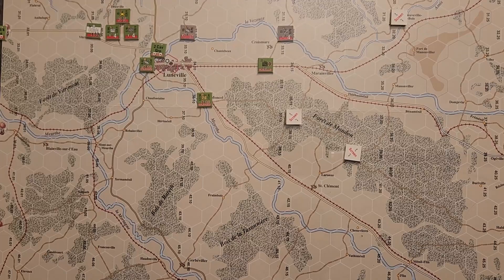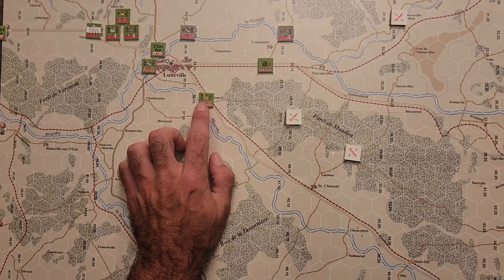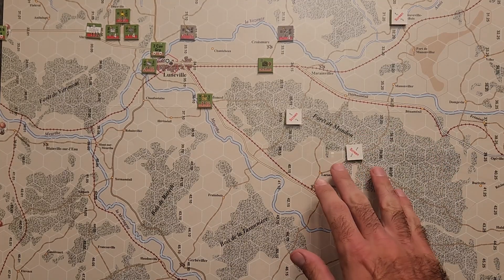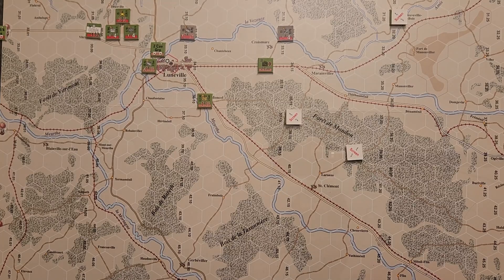Combat Command A is coming in from the north but will be hard for the Americans to activate this turn. The Americans also have the 2nd Cavalry Group made of armored recon companies and battalions. In the city they have B Company of the 42nd Armored Recon Battalion, and two light tank companies out in Monceau. Forward deployed in the forest and beyond are a couple more armored recon companies and battalions under screen markers — they'll be a thorn in the side of the Germans coming in on the two primary roads, which is where the 111th Panzer Brigade will be advancing.